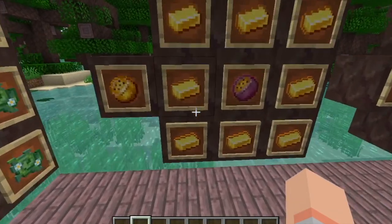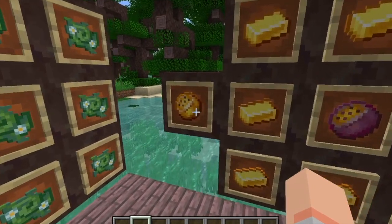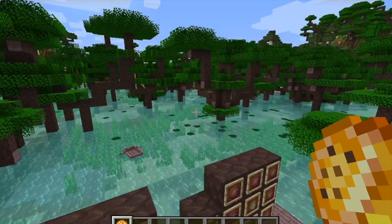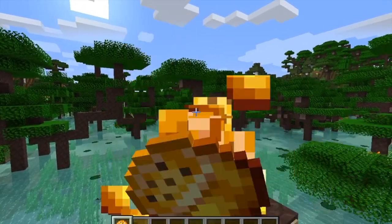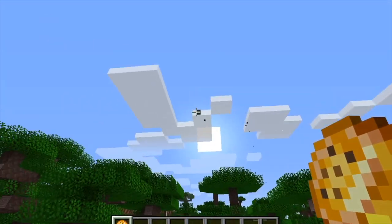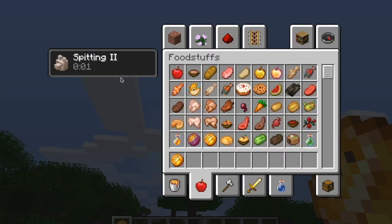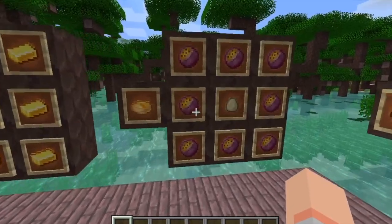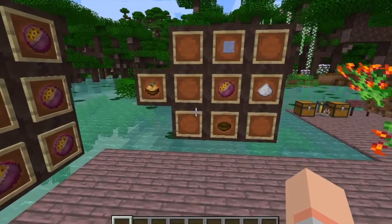Another cool thing you can do with passion fruit is that you can craft it into shimmering passion fruit, and what this does is that when you eat it, you spit seeds at a faster rate, for a little bit longer. It's spitting too. Now you can of course craft passion fruit and make several different neat treats.